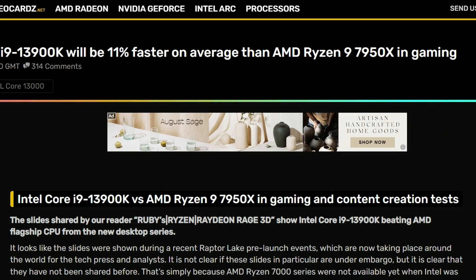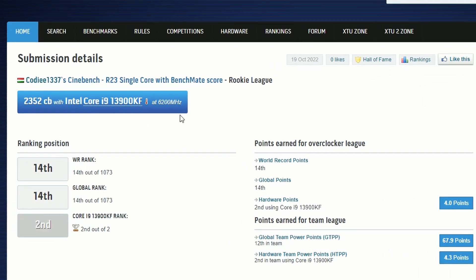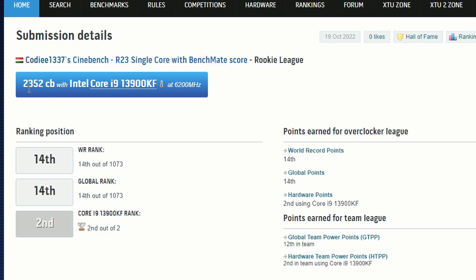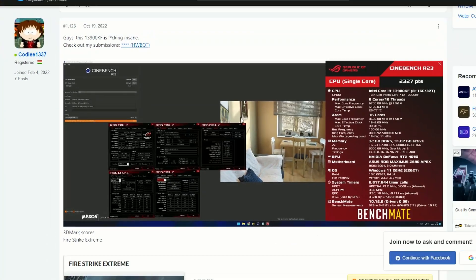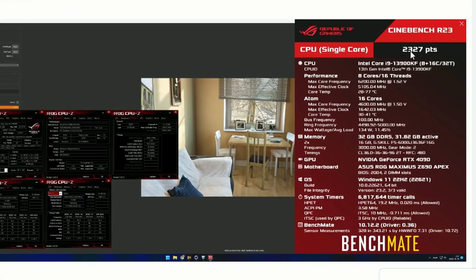Next up, something interesting: the i9-13900KF getting an overclock of 6.2 GHz and scoring 20,352 in Cinebench R23. This is from the HWBOT forum, and on Overclock.net we get this info from user Cody1337 from Italy, getting a score of 30,327 while reaching 6.2 GHz — pretty impressive overclocking. They're probably not using LN2, likely just normal water cooling.